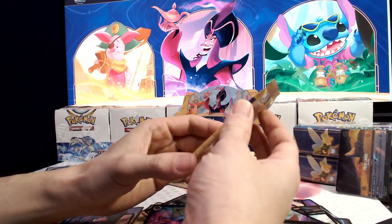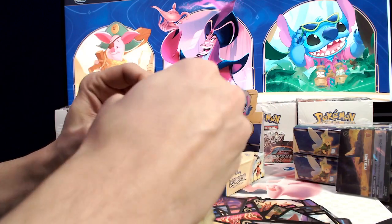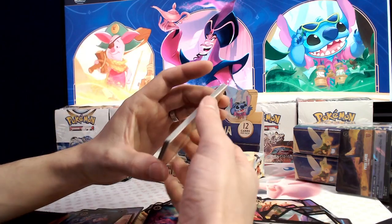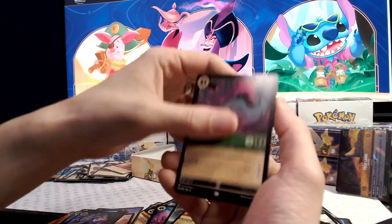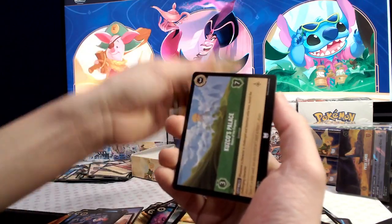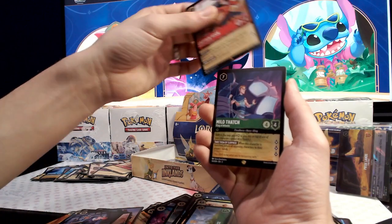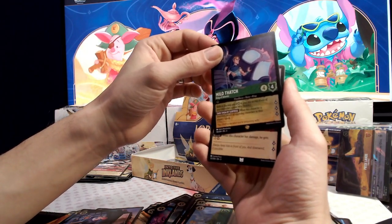We've got six packs left, guys — six packs, one enchanted. Yesterday we pulled, I believe it was five legendaries, eleven super rares, and the rest were rares. That seems like a pretty good pull rate. There has been some word that some people are getting boxes without any hits. And a legendary Milo Thatch — that's actually a pretty card.